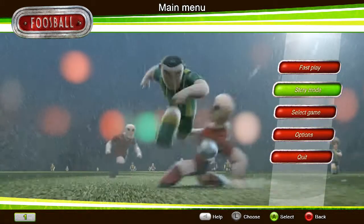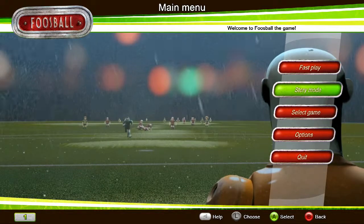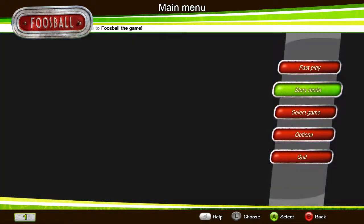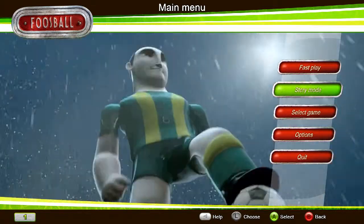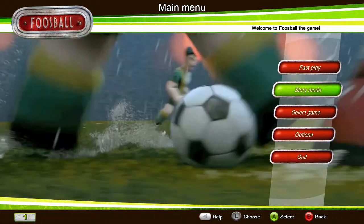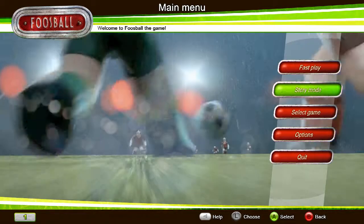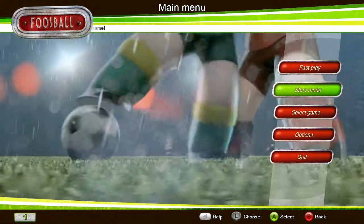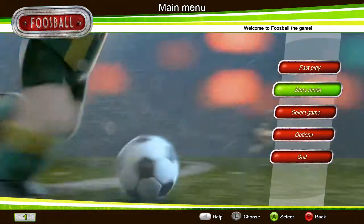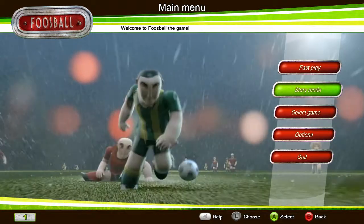This is Foosball Street Edition. I picked it up in a bundle some time ago — basically a bunch of sports games, nearly all of them for Windows actually, but the bundle worked out at something like £1.30 for 8 games, and two of them were on Linux. I was quite into my sports games back in the day, mostly Madden.